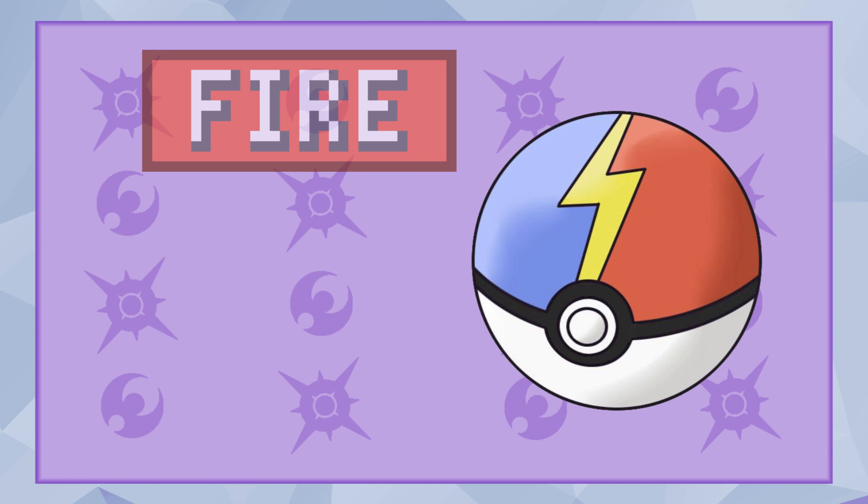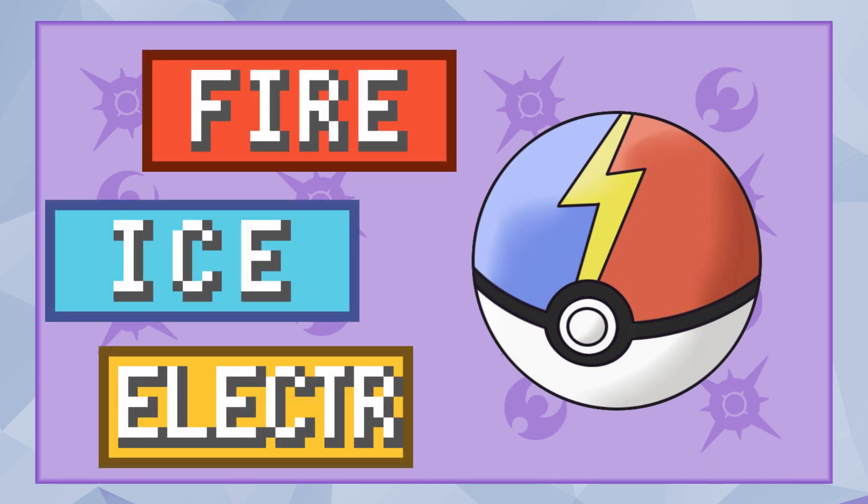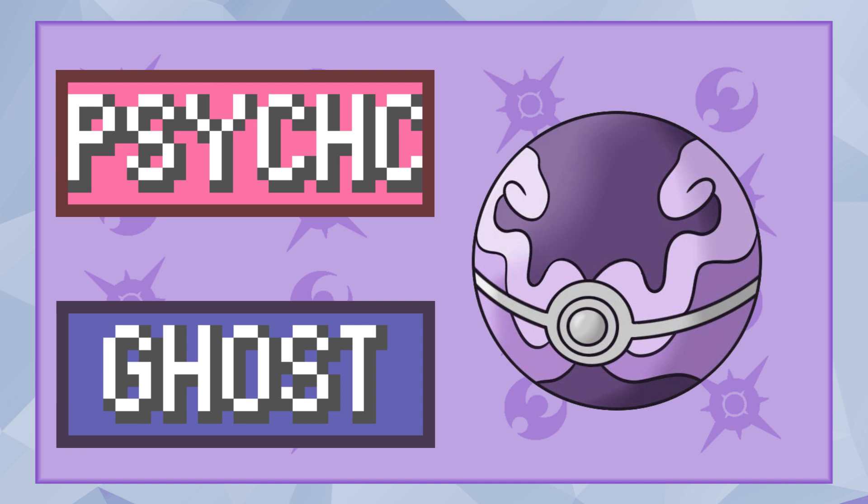Next up we have some Pokéballs that are actually based off of the typing of the Pokemon being captured. First on this list is the Insulation Ball, which has a higher catch rate on Fire, Ice, and Electric types. Next up is the Mystic Ball, a ball that balances the energy of the Pokemon inside, which has a higher catch rate on Psychic and Ghost types.